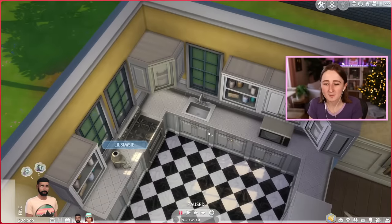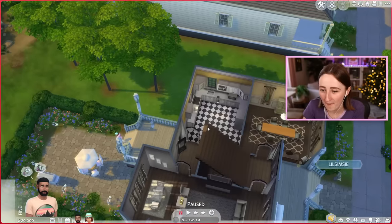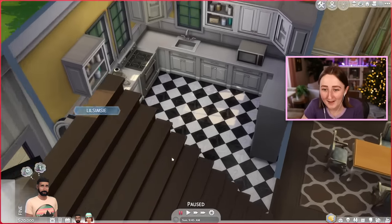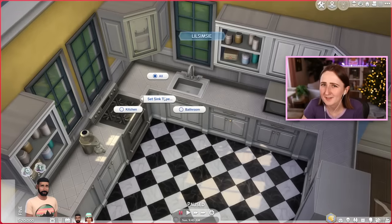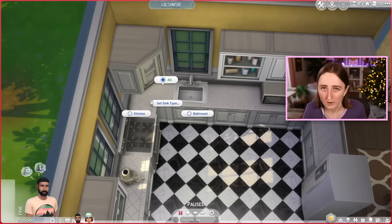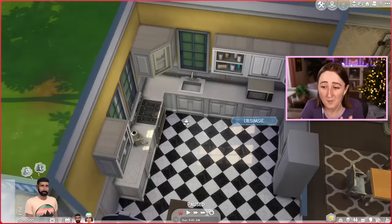That's because the autonomous behavior after they pee is to wash their hands, and sometimes they would use the bathroom and then come all the way downstairs to wash their hands in the kitchen. That used to bother everybody so much, so they've given us the option to really customize that. If you want, you can just have it set to 'all,' which is the default — it just works like normal, any sink does everything. But if it really bugs you, you can change it to kitchen sink and they won't do that anymore.